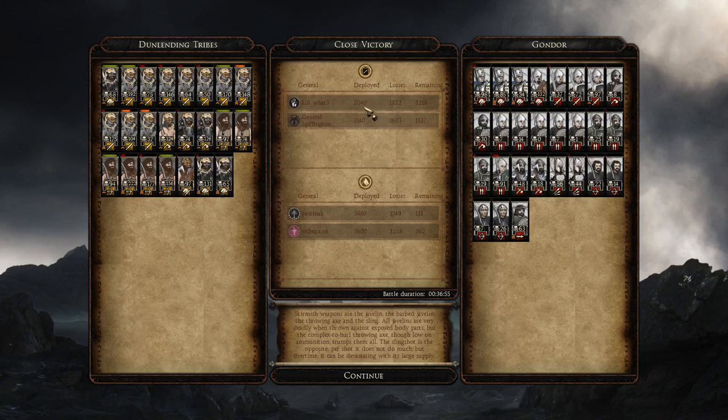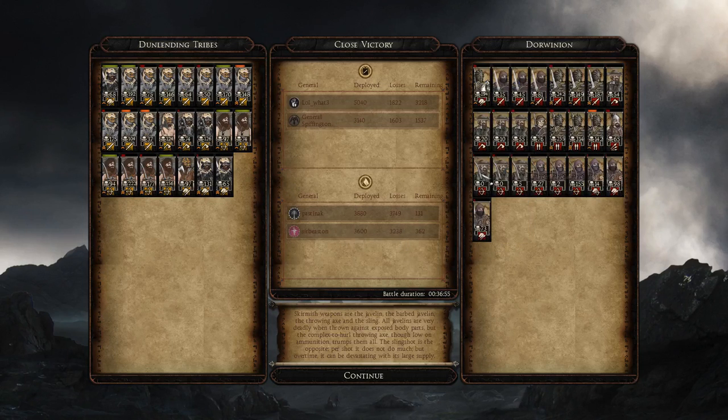Both evil factions did very well. Looking at the Gondor player, unfortunately they brought a lot of low-tier units. Some of the spear militia didn't even get a kill — they probably weren't worth bringing. They should have brought higher-tier units, gone for quality over quantity. More Citadel Guards or normal spearmen would have been a better choice. The Penneth Gillian got a few kills but probably weren't worth it. Best unit was probably Gondor cavalry with over 100 kills — shame to see that.